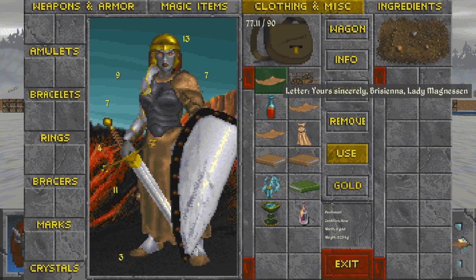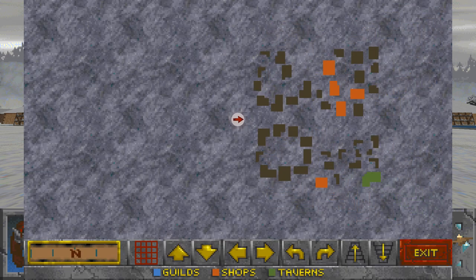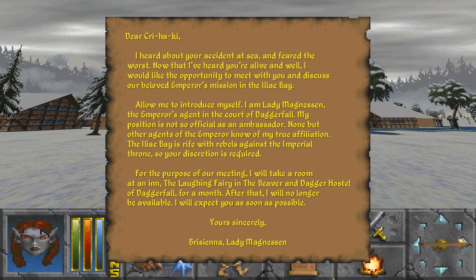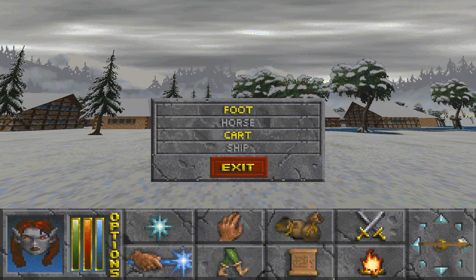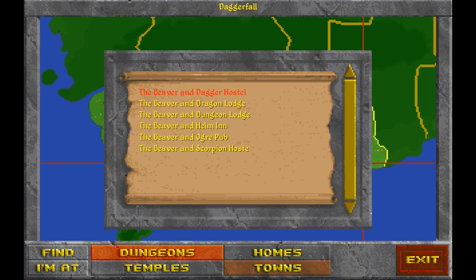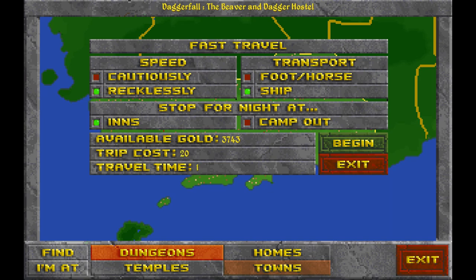This is the main quest. The Beaver and Dagger Hostel - that's where we need to be. This is the thing that confuses a lot of players. We'll go recklessly just to save time. As you can see, there's only two places here - sometimes they can be the exact same name. I've had that happen in a few main quests. We know where the Laughing Fairy is.